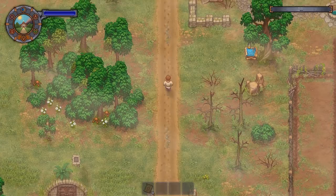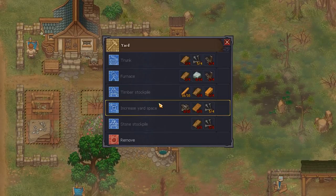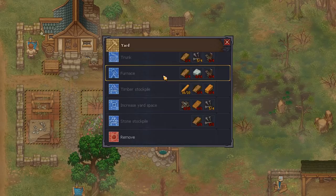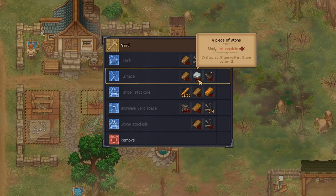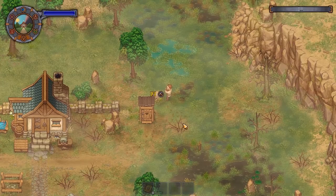Let's see if we can build some stuff over here, or maybe buy the materials to build some stuff. We have a timber stockpile and yard space - we don't really need more yard space just yet. A furnace we need: one more flitch, quite a few pieces of stone, and some simple iron parts. Let's see if we can get some stone.